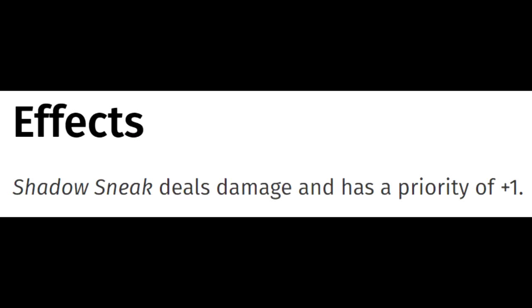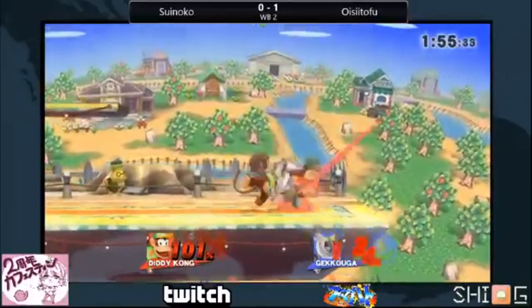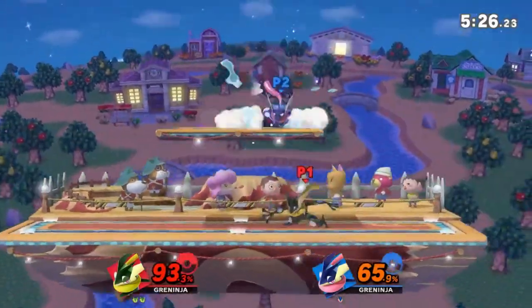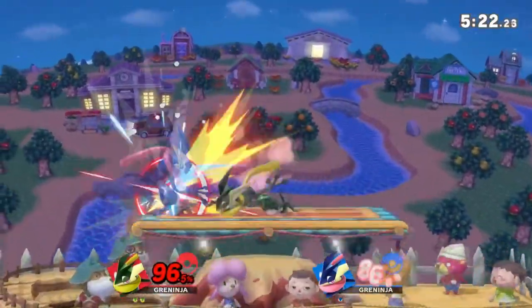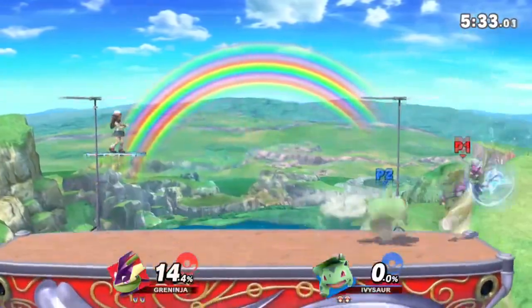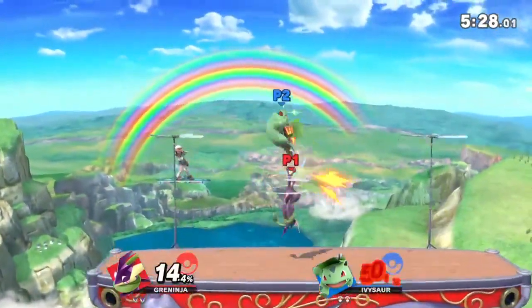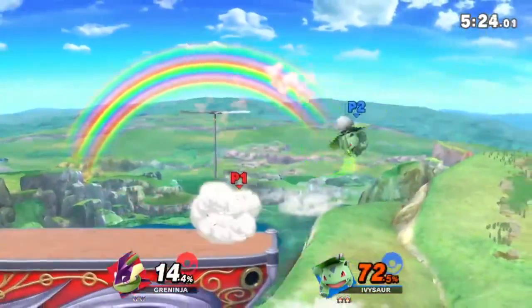Shadow Sneak takes forever and a half to come out, but whenever you do hit it, that's a stock really early. If you get a read against your opponent, that's when you want to Shadow Sneak — don't do it in neutral. Someone sent me a replay once where they were just Shadow Sneaking over and over and asking for feedback. Don't do that.